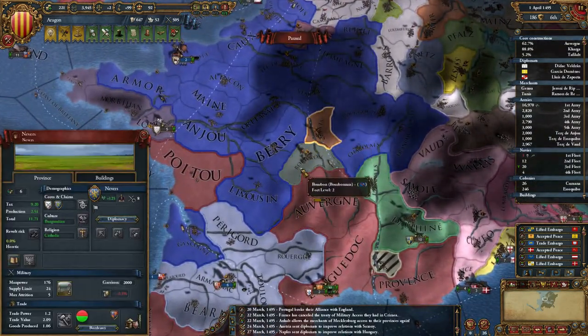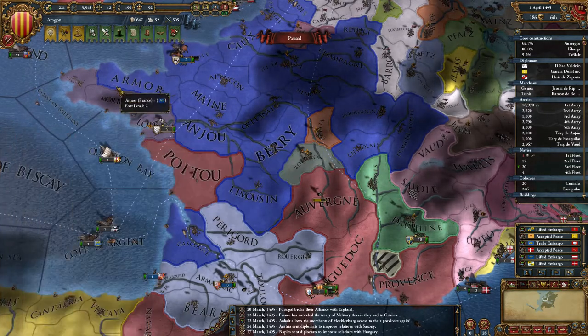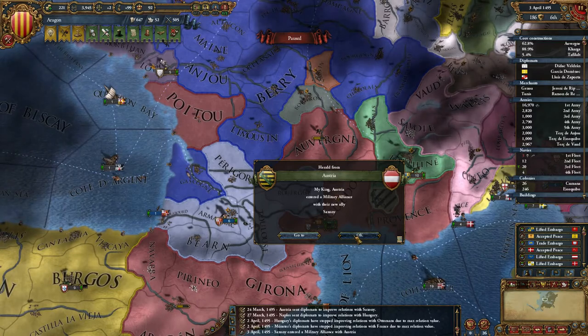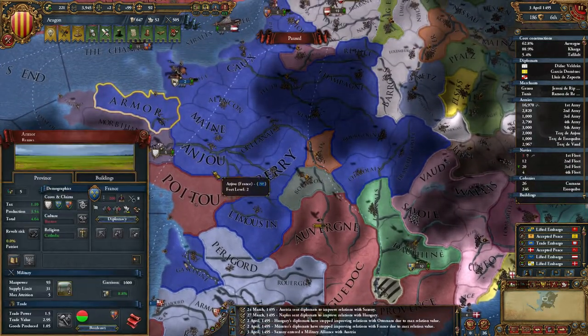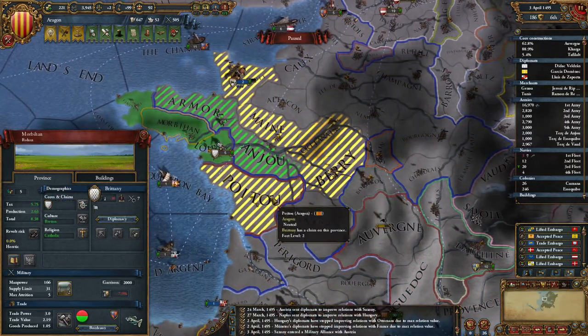Bourbon — the reason I released these as well, I can go after them in a bit. But Brittany's the priority at the moment — vassaling them up. Austria joined the alliance of Saxony. I'm not sure how long these claims Brittany has will last, so I probably will have to get to war against France relatively soon.